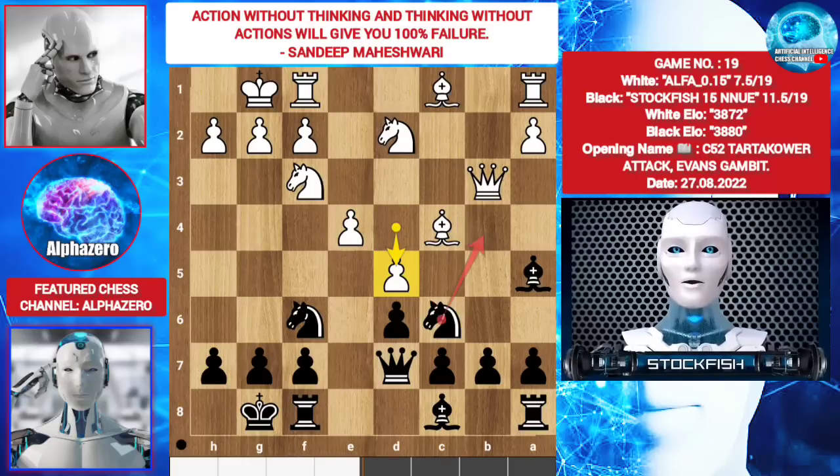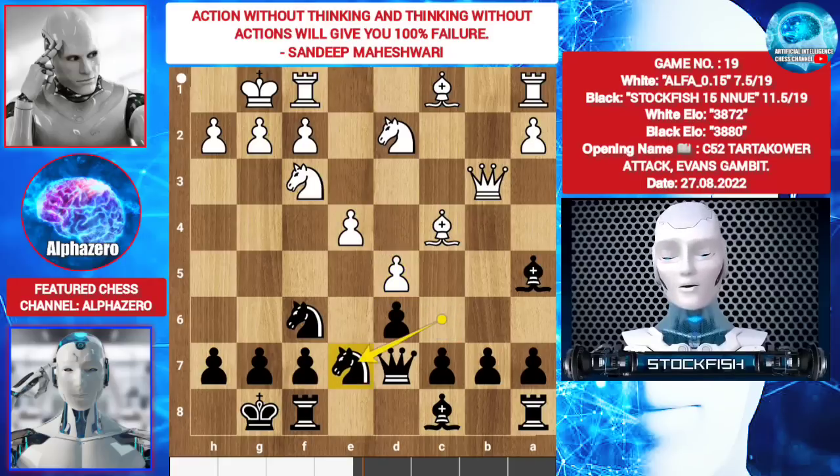In this position, knight d4 is not possible. Knight b4 is inaccuracy because there is no job for the knight. And knight e5 is drawable. Your queenside has only two active pieces — you can't trade them until needed. So I played knight e7 to get a better position for my knight.